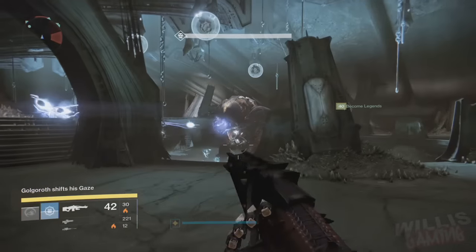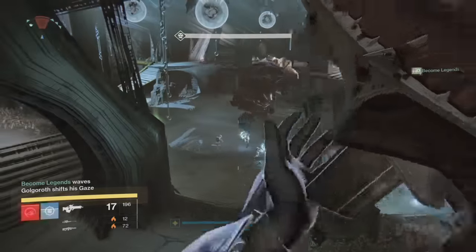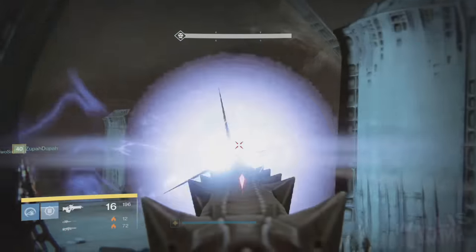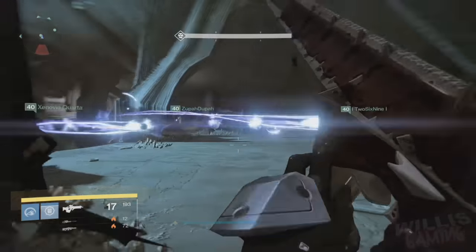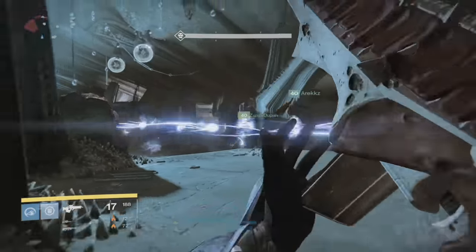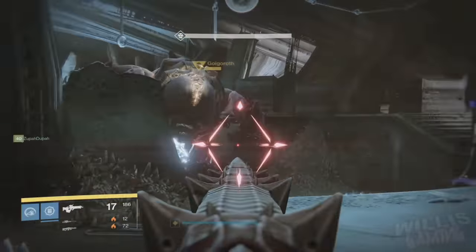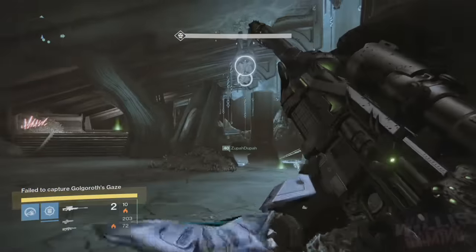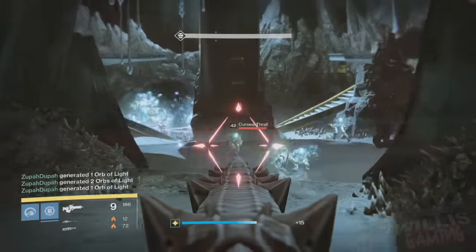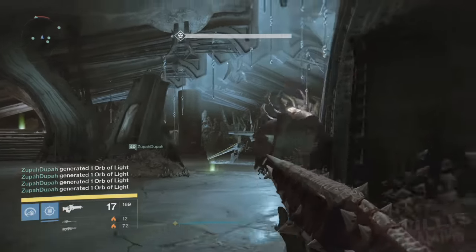Essentially what you do is you do three orbs of damage and then you do three orbs of just literally just trading the gaze between players. As you can see, for our last gaze grabber he actually sat in the doorway and we helped him out with his orbs. You can try doing all six but we found this is much much easier. So once again, you do three orbs of normal damage like you would in a normal Golgoroth fight, and then the other three gazes you just trade between players. Player three — which was me — needs to tell player four to take it straight away, then player five takes it straight away, then player six takes it straight away.